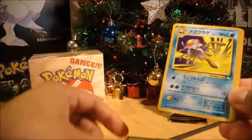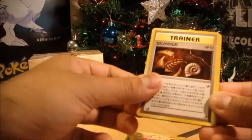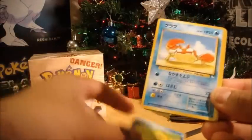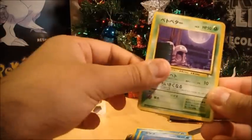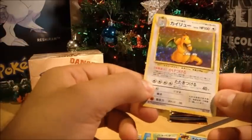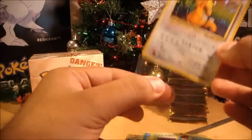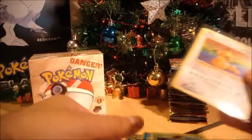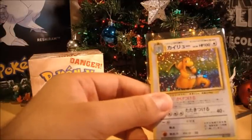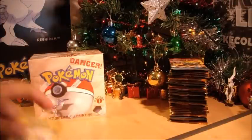Okay, we've got Mr. Fuji. Tentacruel. Golem. Fossil — Mysterious Fossil, sorry. Psyduck. Krabby. Grimer. Omanyte. And a Dragonite. Nice. I can't wait to open the English First Edition as well. The fact that I've been able to open two English Unlimited boxes, as well as this Japanese set of packs, and then the First Edition — that would be just awesome.